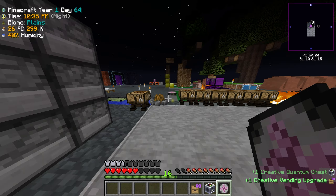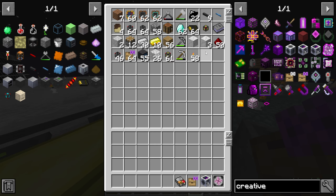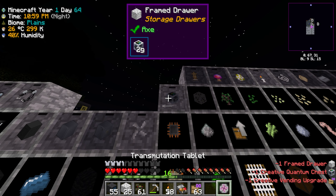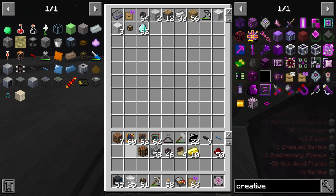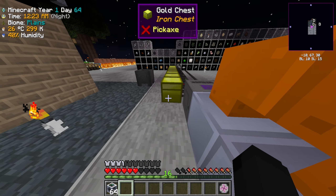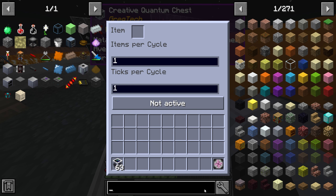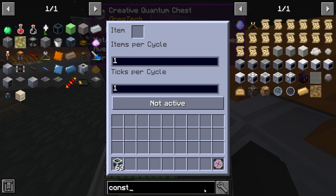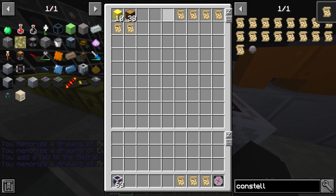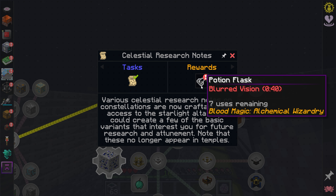It was 100 trillion EMC for one of these — mistakes were made when I set this up. But we have it now. I put this in, and that is so much EMC. The reason I grabbed this is so I don't have to go finding buildings, Astro temples and stuff. Now I can just say I want some constellation papers, drag them in here — one every 20 ticks, that's one every second. Now I can take all these and get all the unlocks.